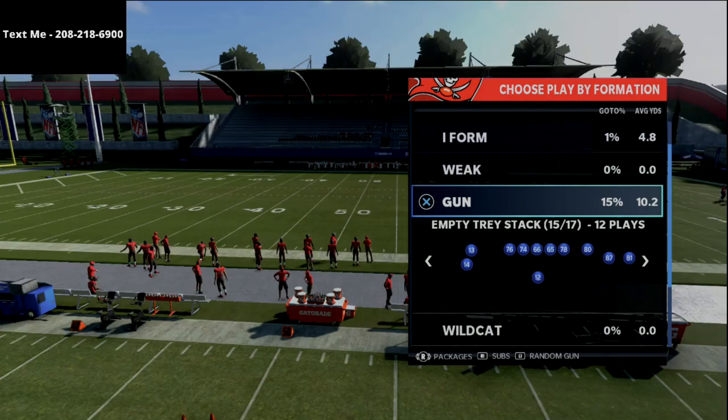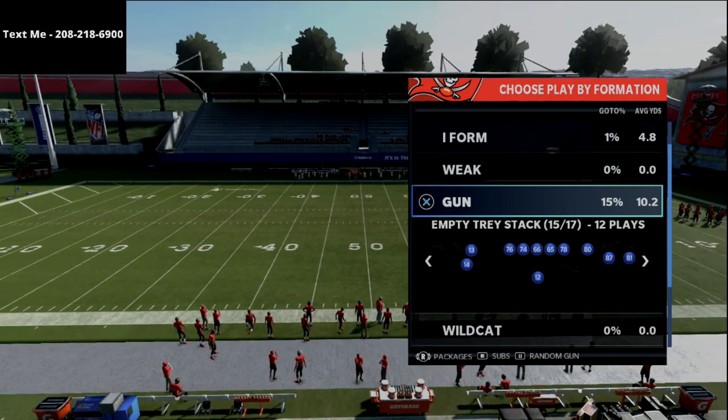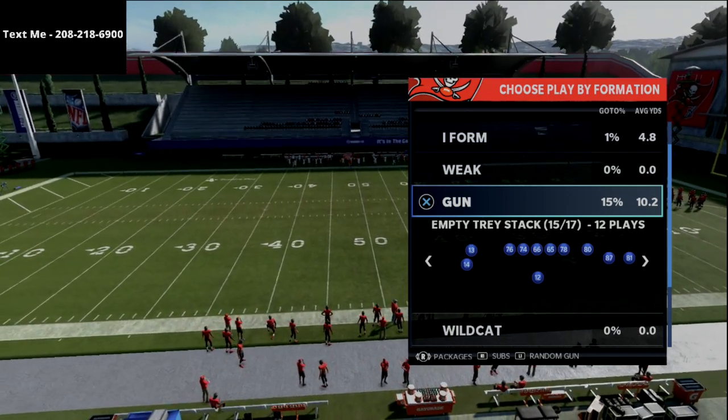As far as packages go, I'm in the empty tray stack here. I can basically flick the right joystick in a direction and this is going to allow me to get a different package.